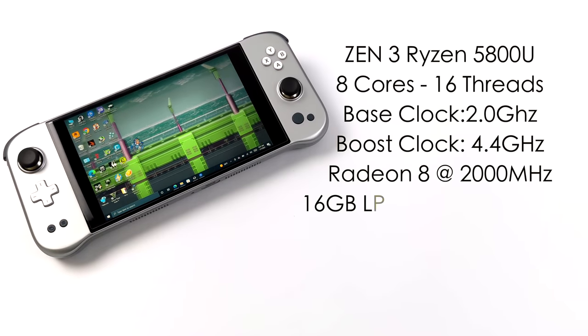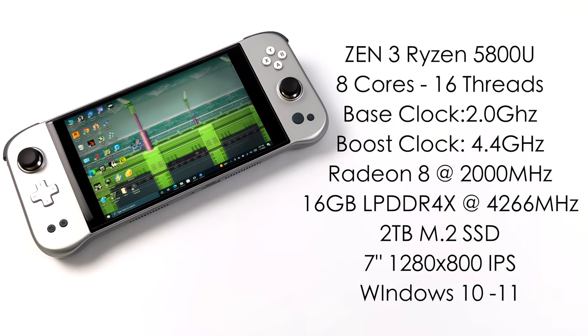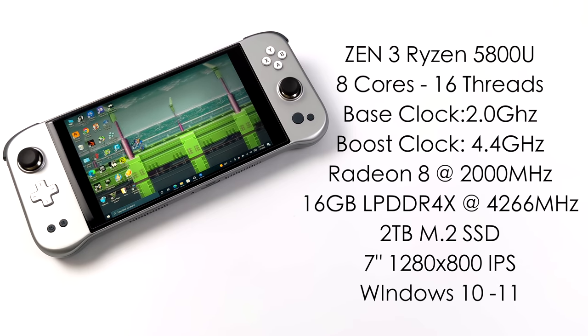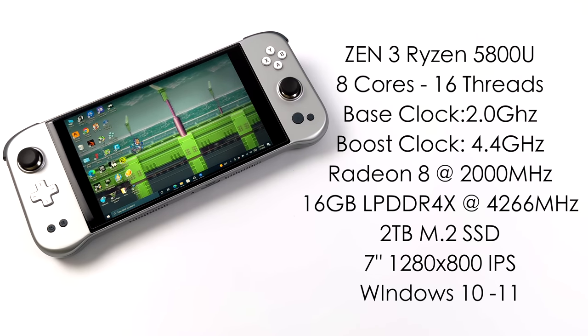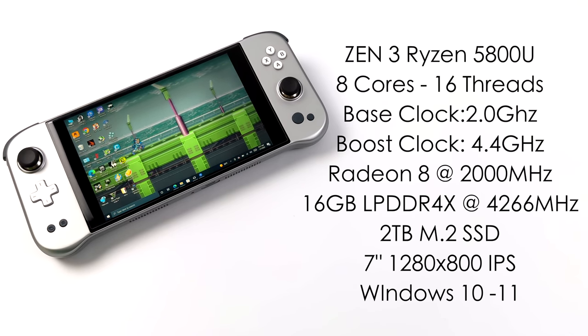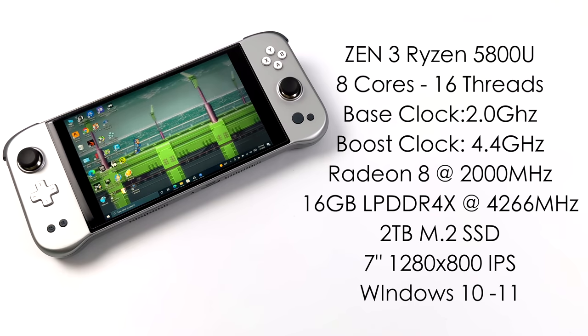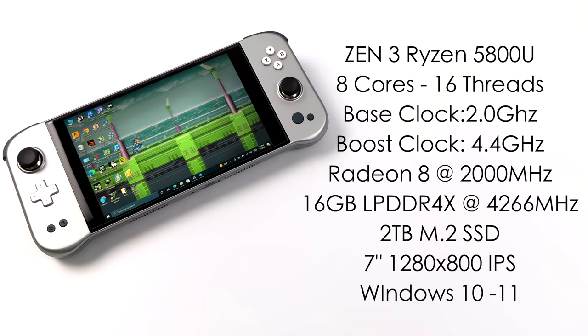Before we jump into the testing, here's a quick refresher on the specs. For the CPU we have the Zen 3 Ryzen 5800U — 8 cores, 16 threads — with built-in Radeon 8 graphics up to 2000 MHz, 16 GB of LPDDR4X RAM at 4266 MHz, a 2 TB M.2 SSD, and a 7-inch 1280x800 IPS display. This unit is running Windows 10, though you could install Windows 11. There's also a Pro model with 32 GB of RAM, but I think 16 GB is more than enough for a handheld like this.